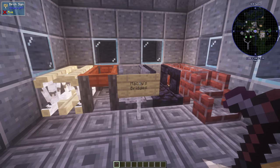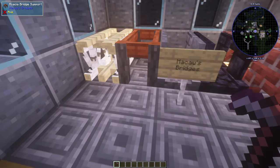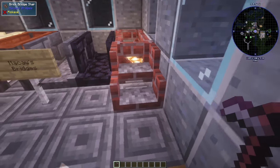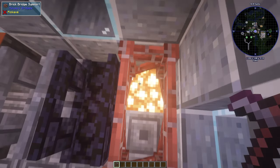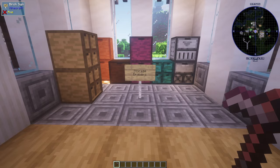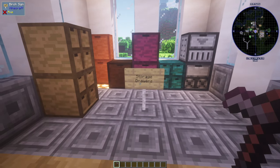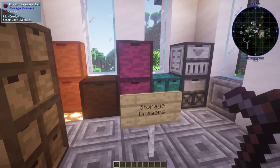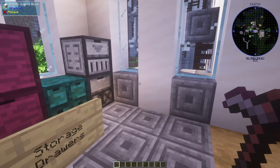The next mod is Macaw's Bridges. Some bridges can be used to cross over lakes or other gaps, and there are also some stairs. The last mod in this category is Storage Drawers. Now you can have drawers where you can put your items in and sort very easily. You have different item and storage options.